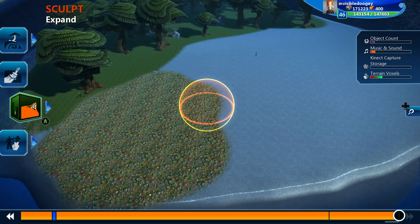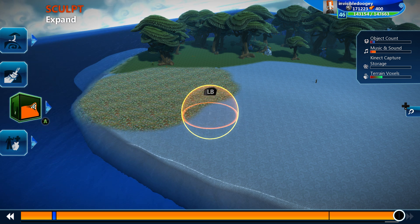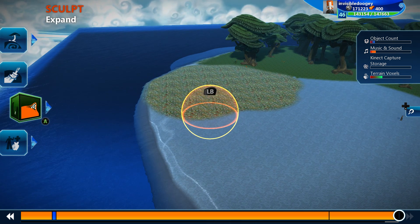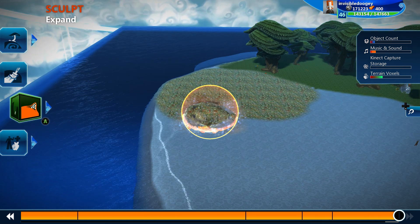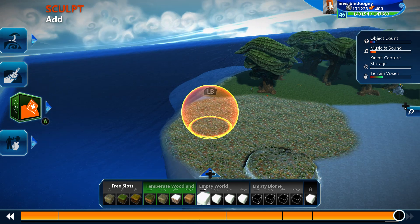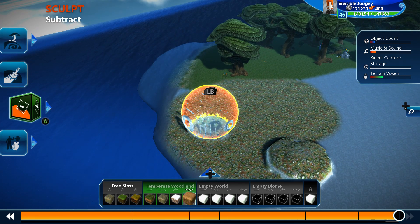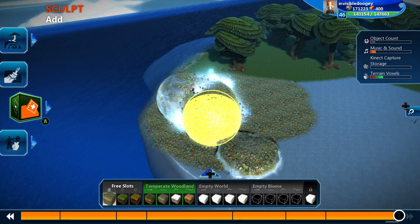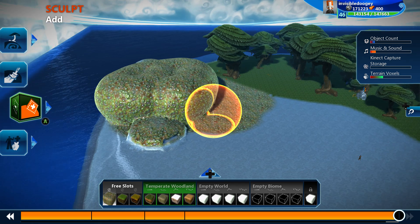Then we have all of the different sculpting tools. We got expand and erode, add, subtract, smooth and roughen, plateau tunnel, cubify, decubify. Expand and erode basically slowly expands your land and slowly gets rid of it — pretty fast actually. Then we have add and subtract, which literally adds your world and subtracts it. It just gives you a quick, easy way to add a bunch of new terrain.